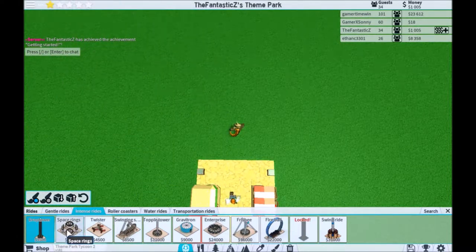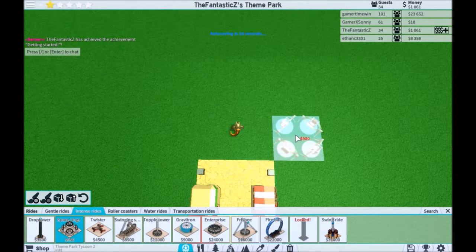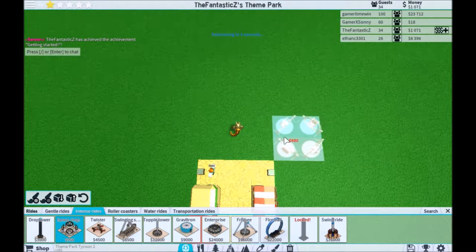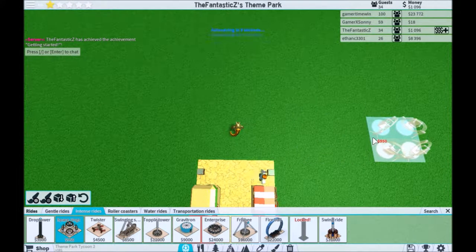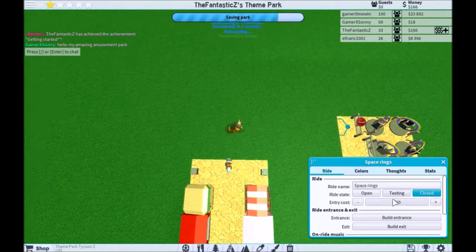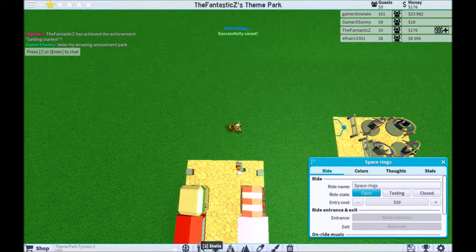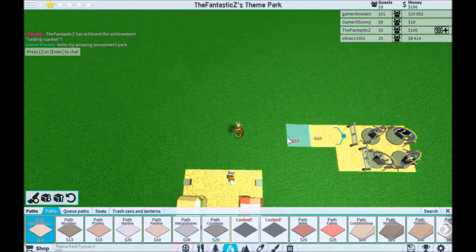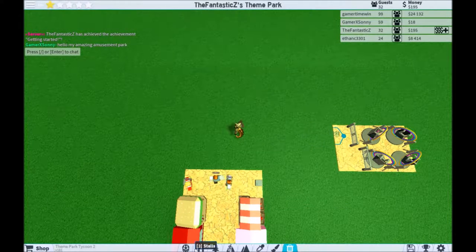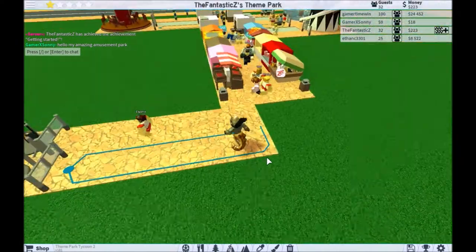Let's add a space ring. One, two, three, four — alright. Open. And now we will add paths. Wrong type of path. Now they can go on the ride.